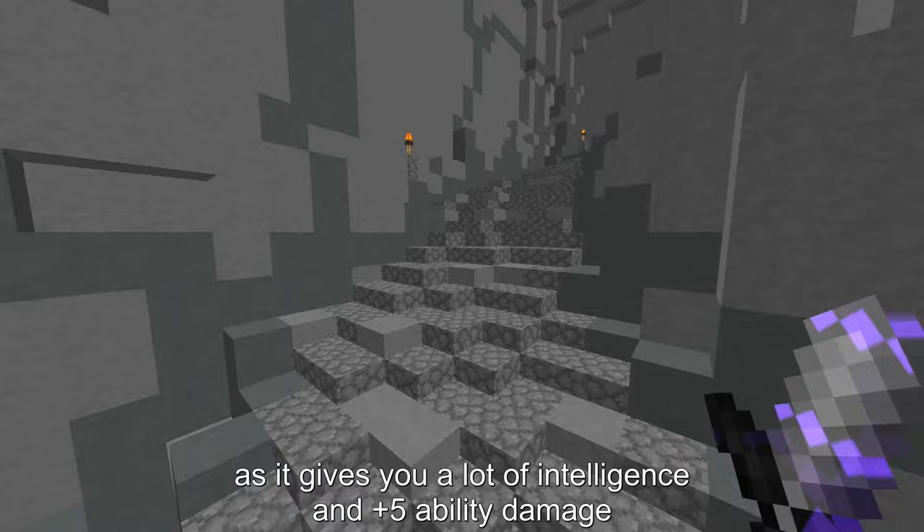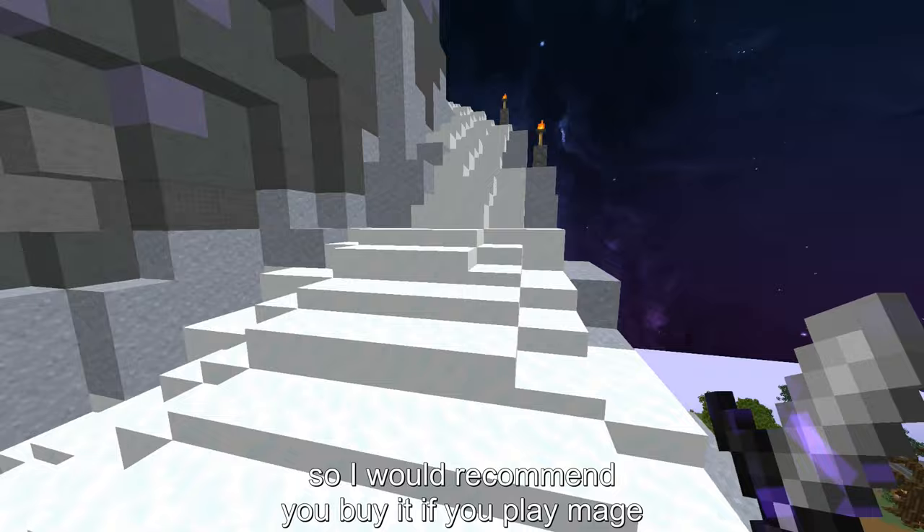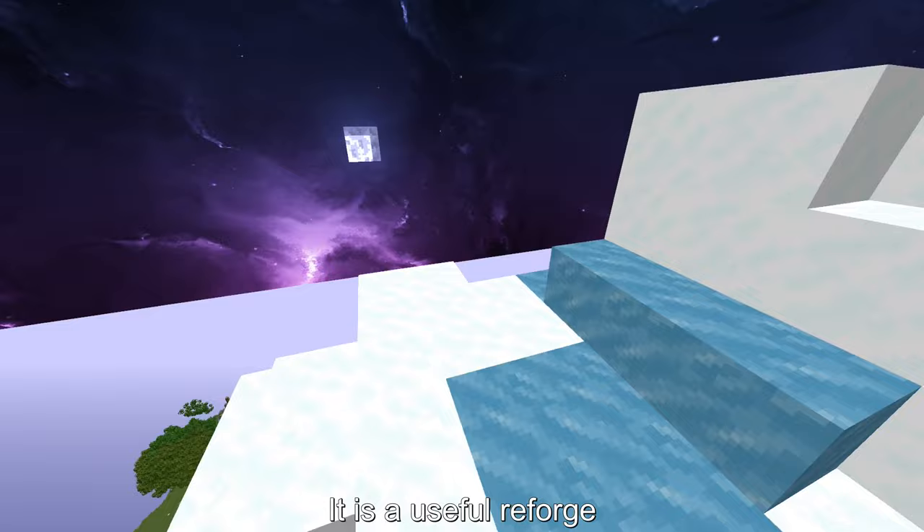Eccentric Painting — it is by far the best mage reforge as it gives you a lot of intelligence and plus 5 ability damage. It is sold by Sirius in the dark auction. Ender Monosul — it is extremely cheap but gives you better stats than Bizarre, so I would recommend you buy it if you play mage. It is dropped from the watchers in the end.